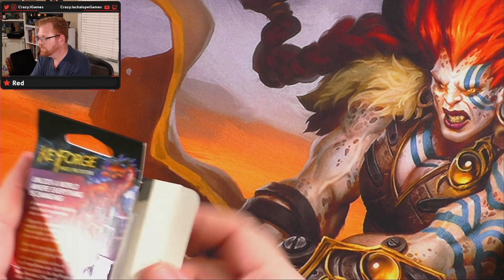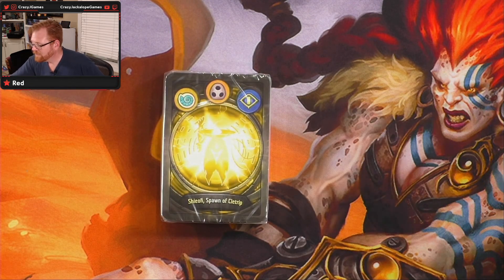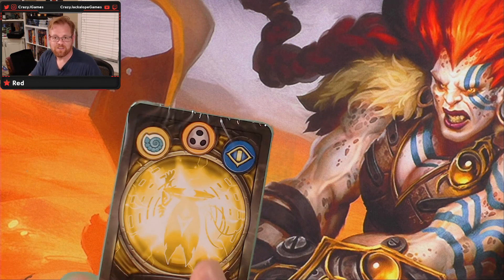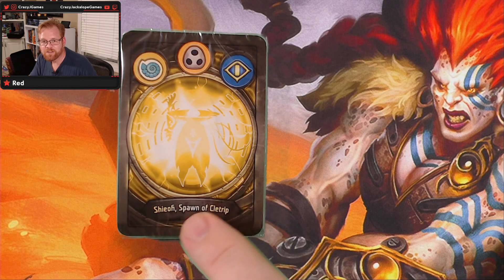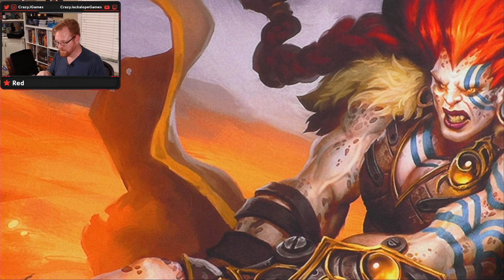And we've got our pack of cards — what are we pulling out of here? How in the heck do you say that? Shiof... it's got a weird symbol there. Is that Shiofee? It's like an upside down Y. Spawn of Kletrip — I'm not sure. Let me open this up a little bit and figure out what we got here. I'm going to go off camera while I take the plastic off and put the main card in a little cover for the code. Hopefully you can hear me messing with the plastic.